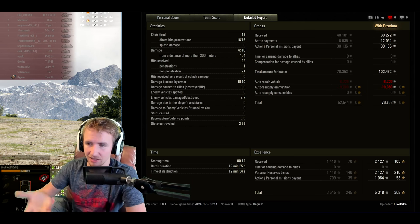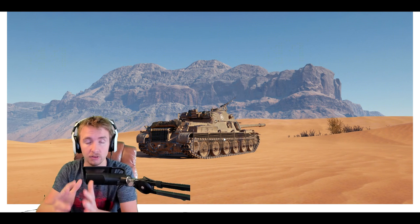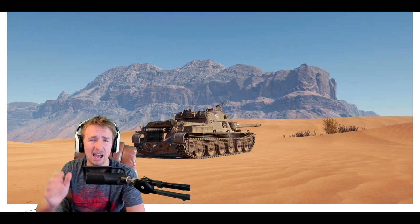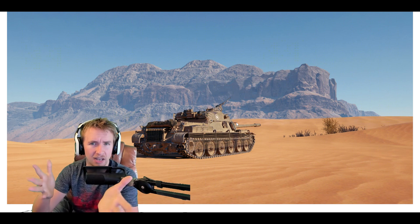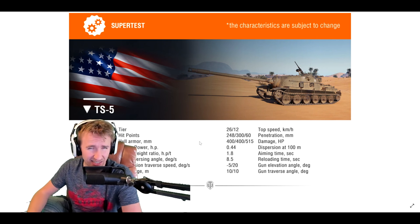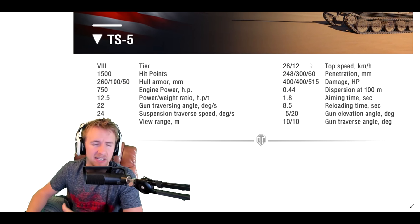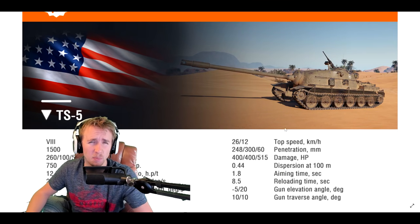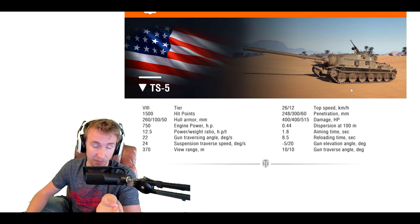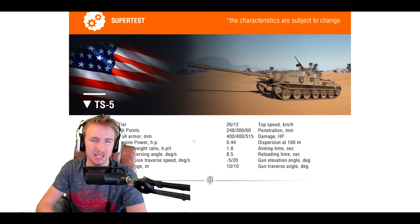Since Like Pike fired few if any premium rounds, he makes a very tasty profit with or without a premium account — something you'll be able to amplify with the upcoming TS-5. The TS-5, currently on the super test, looks like it could be fairly interesting as the first ever premium American tank destroyer. It's bizarre the game has been out so long with American TDs and we're only getting one now — that definitely gets a thumbs up. But Wargaming, I really think you're being lazy with the statistics — you're missing an opportunity to make this novel. Anyway, that's it for today — if you enjoyed it give it a thumbs up, and as always thank you so much for watching!